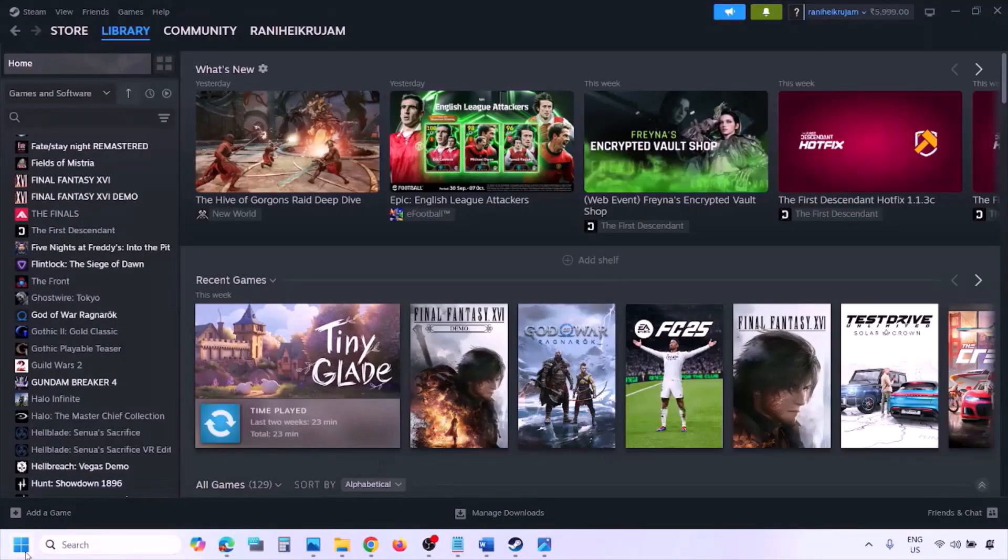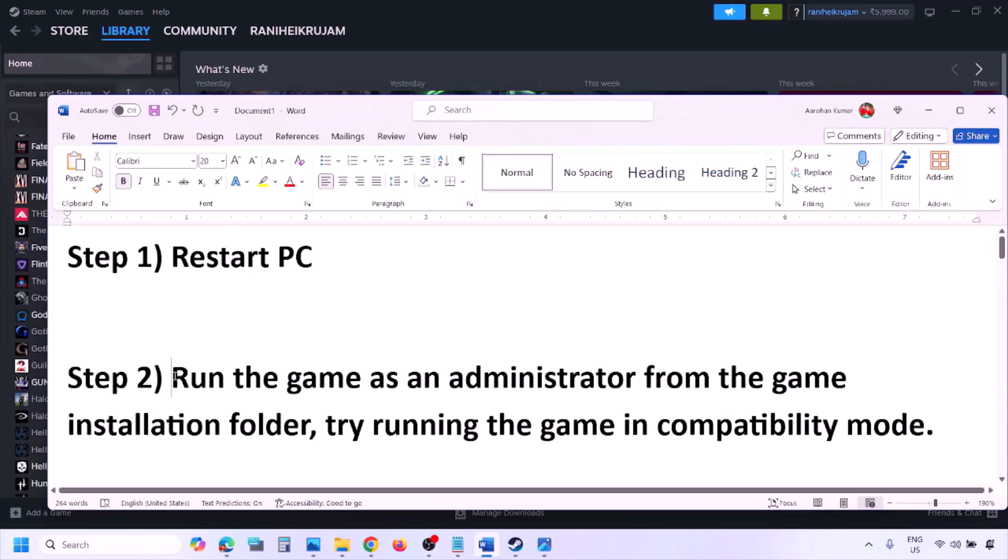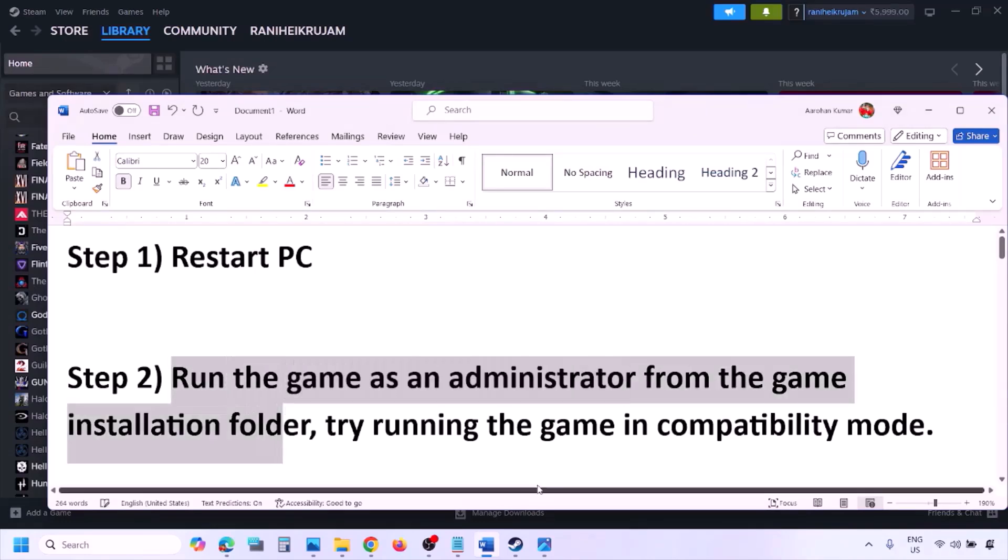The next step is to simply restart your computer — just restart your computer once, do not ignore this step. Then check. If still not working, the next step is to run the game as an administrator from the game installation folder.